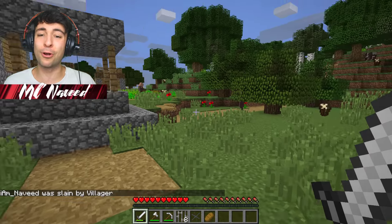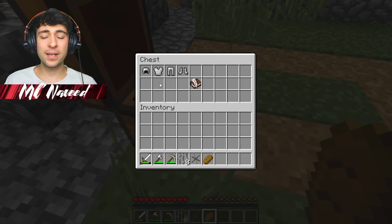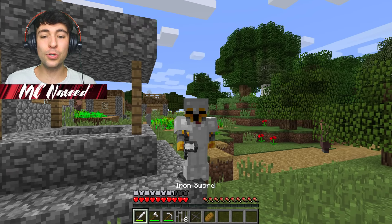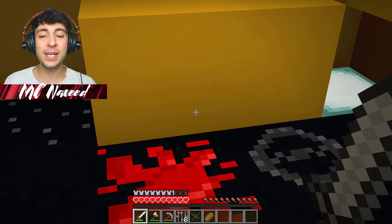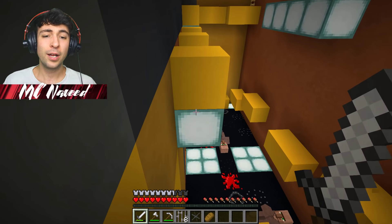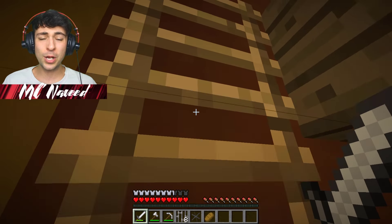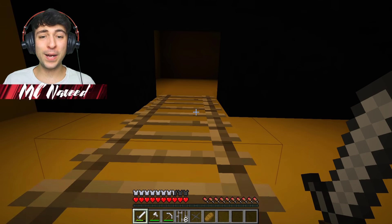Wait a second, villagers — do you have any armor for us? They've given us some iron armor, which is absolutely perfect! Let's put it all on and make our way up above. We've got to finish off all those evil monsters and help Marco get out of here. I'm actually pretty surprised so many villagers haven't made it to another level — it seems like they're keeping everyone prisoner. Let's keep going up and make sure everyone is safe.